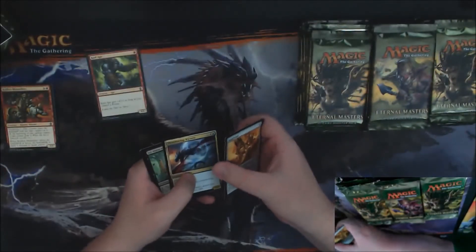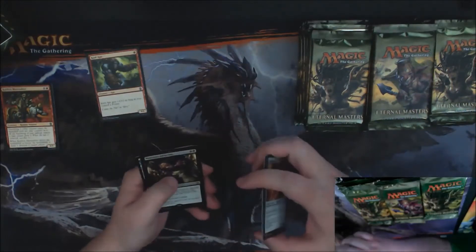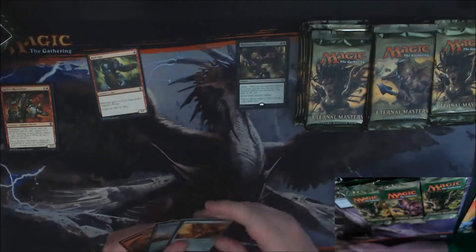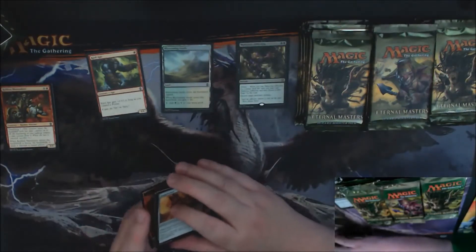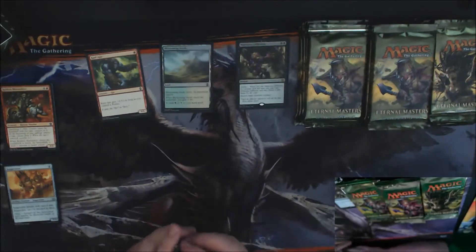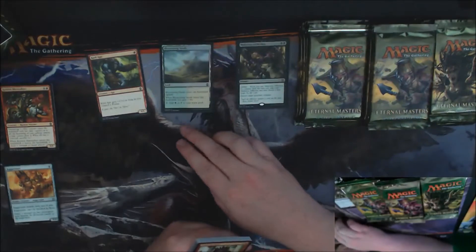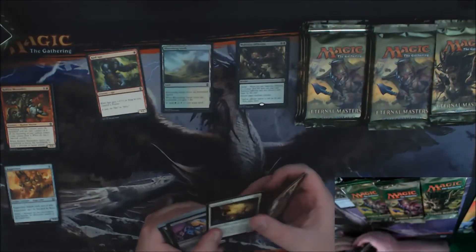We got a Juggernaut and a Thunderclap Wyvern. Our first rare is a Malicious Affliction — not a terrible card. Our first foil is a Blossoming Sands. I've heard a lot of complaints about the inclusion of these lands in this box, because we literally just had these lands in Khans. Do we really need them again? Not really. There are so many other dual lands that come in tapped that they could have reprinted with new art to make them interesting.